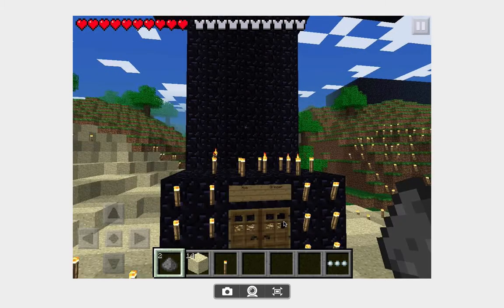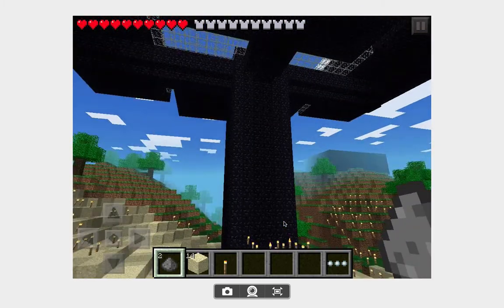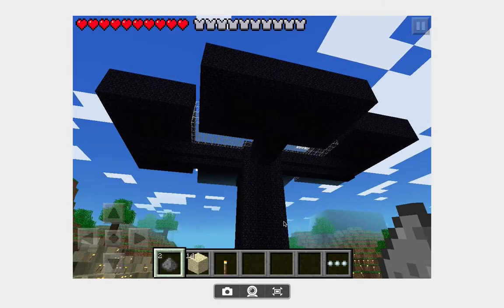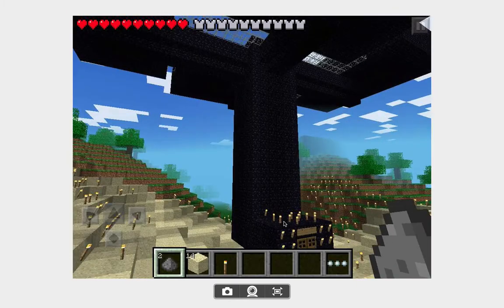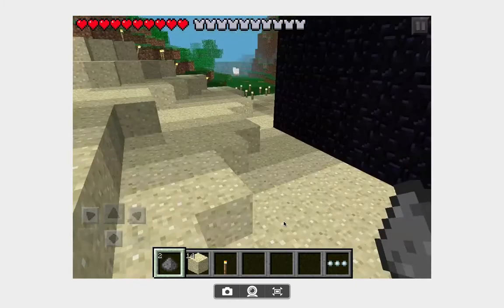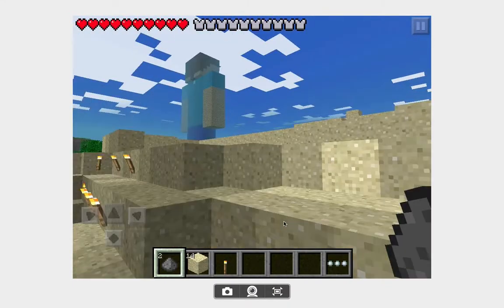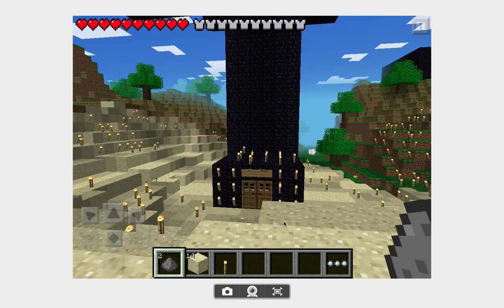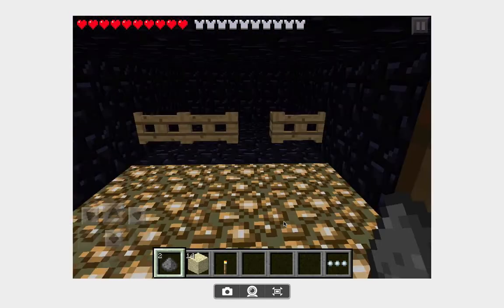So here is my mob grinder — you can probably just see it. Yeah, that's my mob grinder. It's got a few things that I might need to tell you about, but I'll tell you that from Creative View. It's 850 drops an hour, 71 drops every five minutes.